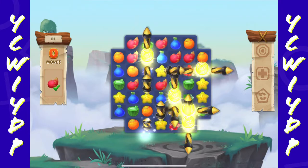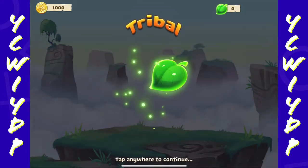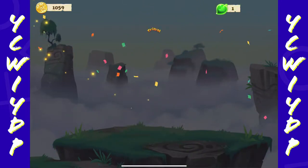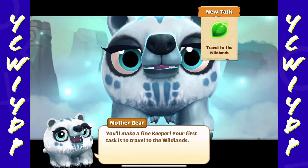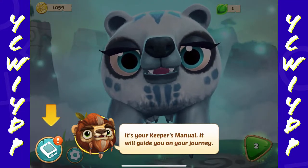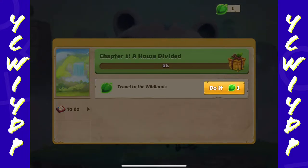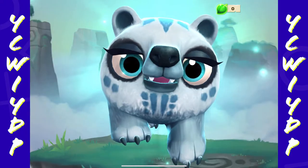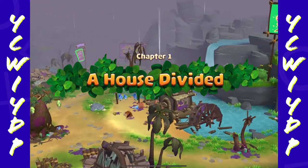All goals complete! Alright, we have butterflies. I get a green leaf and some coinage. You'll make a fine keeper. Your first task is to travel to the Wildlands. We get a keeper's manual — it will guide you on your journey. Use your first leaf from the Tree of Life. Chapter one: A House Divided. Travel to the Wildlands. Alright, it looks like we're traveling now.